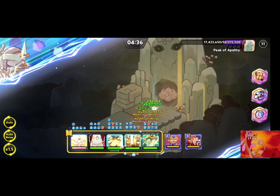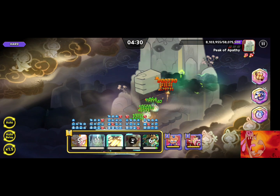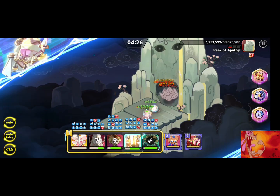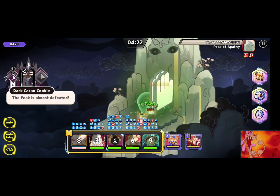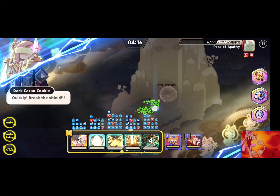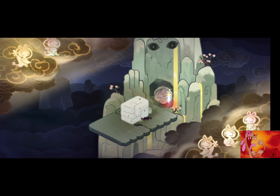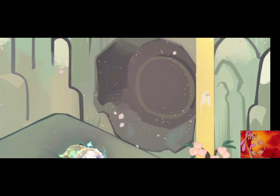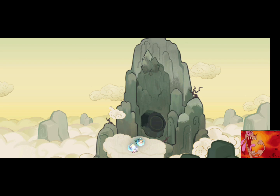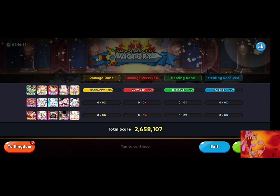This is a pretty easy level with just this one team. But with expert, you've got to be really fast with your electrical damage. I recommend Swift Chocolates with Stormbringer, or whatever electrical cookie you're going to use — it could be Blueberry Pie. Very quick electrical attacks will help you get through expert quickly. Otherwise, you won't win on a timely basis — you'll run out of time because you're not going fast enough to do damage, even though you're critting.